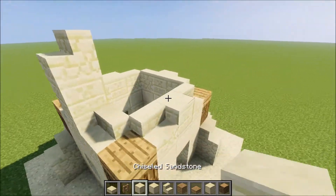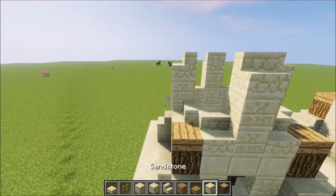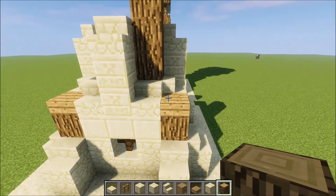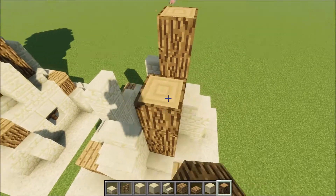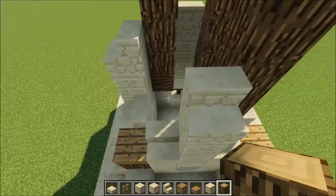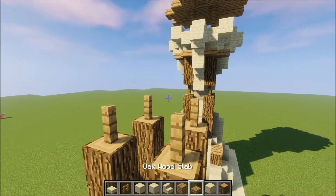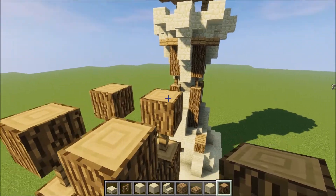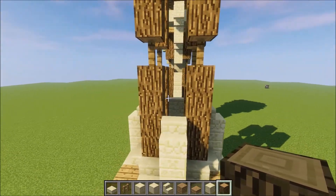On top of the chiseled sandstone I'm putting another one and then sandstone stairs just like this. I will then continue by doing oak wood pillars as I did on the bottom layer and these will have 4 in height. On top of the oak wood I will put some oak wood fence and then continue with the oak wood pillars on top of it. We can make them 3 in height for now.